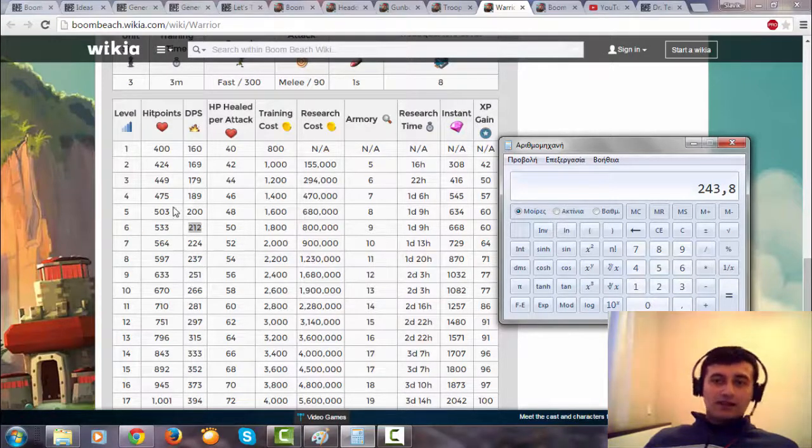Then I have to calculate how much damage I will do. How many warriors do I have? I have 25 — 5 landing crafts. I multiply with 25, so my damage per second with 25 warriors is 6,100.